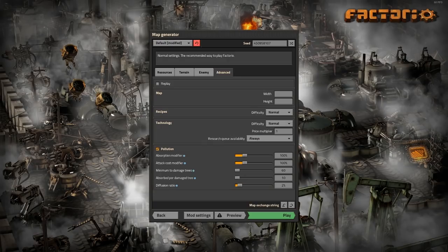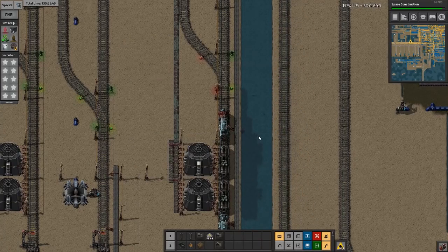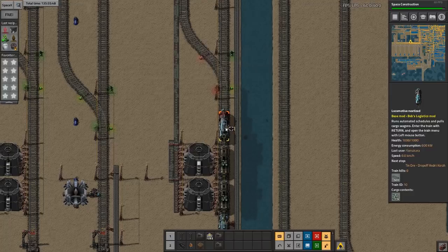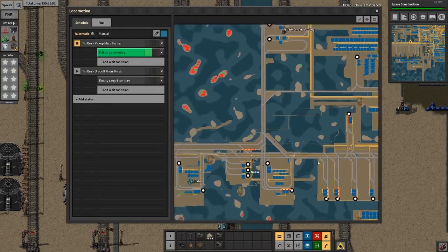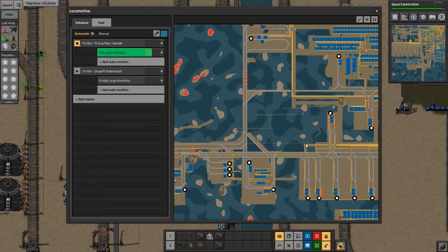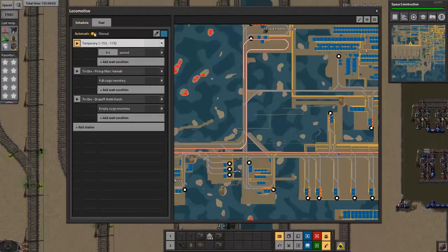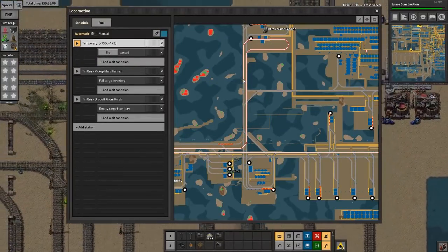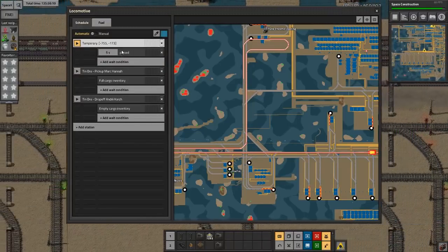Tip number three is setting up a temporary train stop. This is a heavily modded version of Factorio but it works the same in vanilla. Click on your train — in the train screen you can hold the Control key and actually bring the train to a temporary stop. If I click Control here, for example, the train is set to automatic and it's going to drive to this temporary stop.